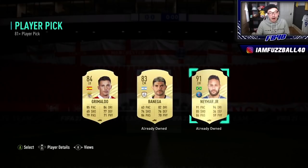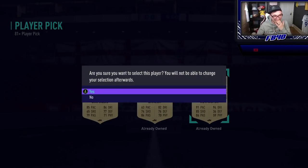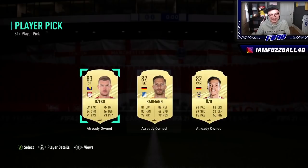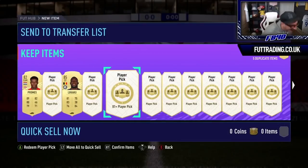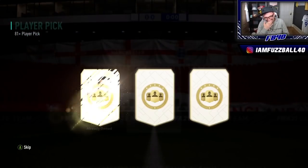He's got a duplicate Neymar — but his Neymar's already untradeable. He's next to me now and his face has just dropped. It's good fodder — it's 91-rated fodder — but he's got a Neymar already that is untradeable. That is gut-wrenching, utterly gut-wrenching. Like me getting my packs twice. Lukaku's good, you can't complain with that, but Neymar — I can just see him next to me, head in his hands. Duplicate untradeable Neymar is gut-wrenching.